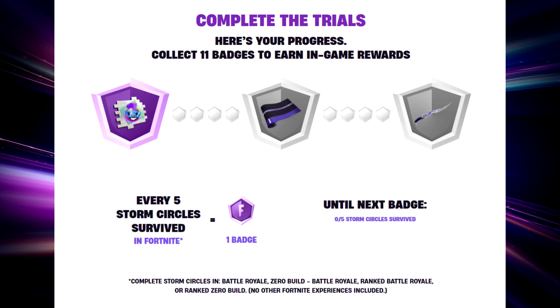Here's the trials — it says here's your progress, collect 11 badges to earn in-game rewards. Every five storm circles that you survive is one badge, and that's the only quest there is. Sometimes there's multiple quests, not this time — it's just one single challenge: survive storm circles. Every five is one badge and you need 11 badges, so you'll have to survive 55 storm circles.